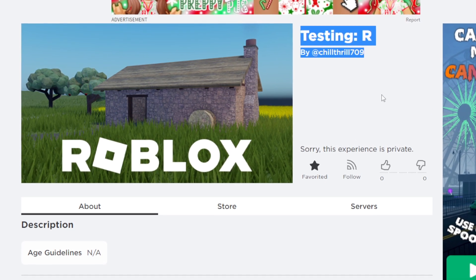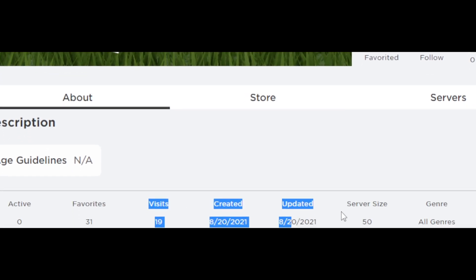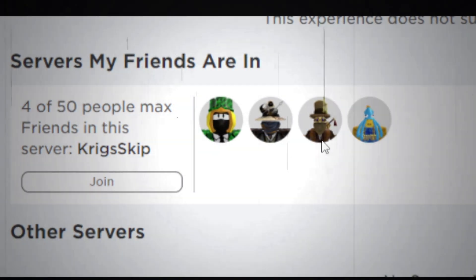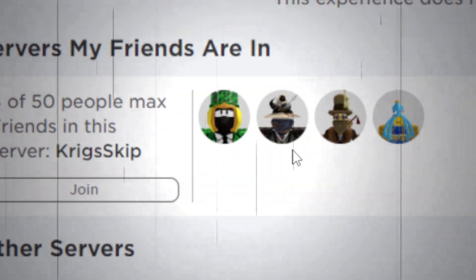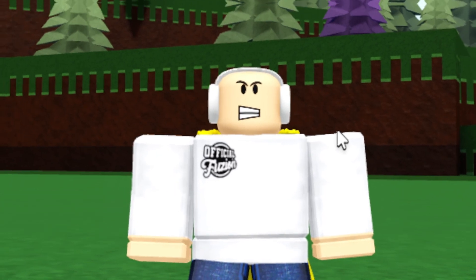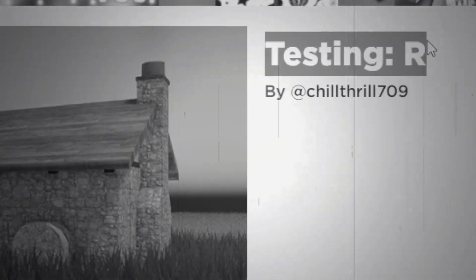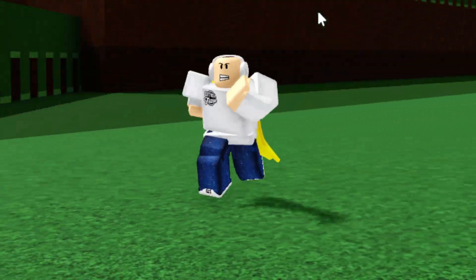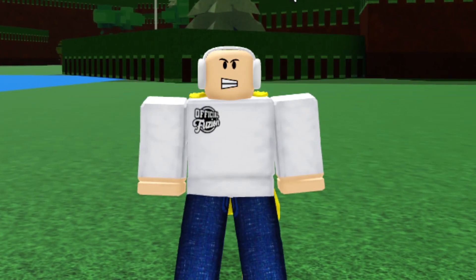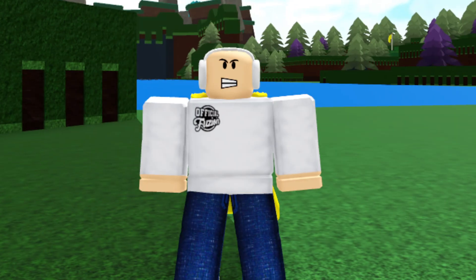About a year ago, Chill Thrill actually made a place called 'Testing R.' It looks like it was created and updated around the same time and has 19 visits. Some Build a Boat developers and even Chill Thrill himself were testing inside this game. This might not be for Build a Boat at all, but there's a slim chance it could be RB Battles-related, considering the name 'Testing R.' The only major update since then was the Christmas update — no Easter update, no Halloween update.